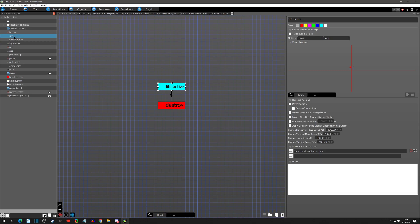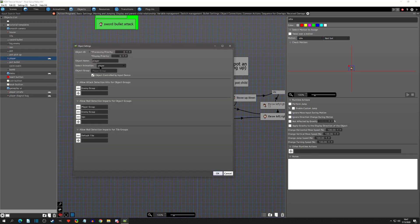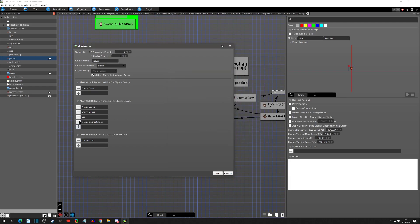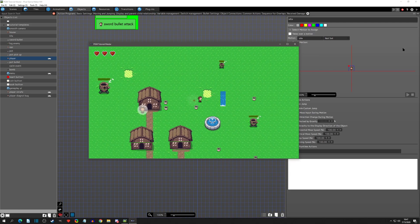When you change a group or add a group, you really have to be careful - we see this a lot in Discord as a common question: 'I did something but it's not detecting.' That's because if you add a group and change a setting, you need to go to other objects affected by it and make sure their settings are correct too. For instance, the life and the player interact - we need to go to the player, check Object Settings, and confirm the Player Group is fine. For Allow Wall Detection Impacts, we're going to add Interactables so we can activate them, then click OK and play test.